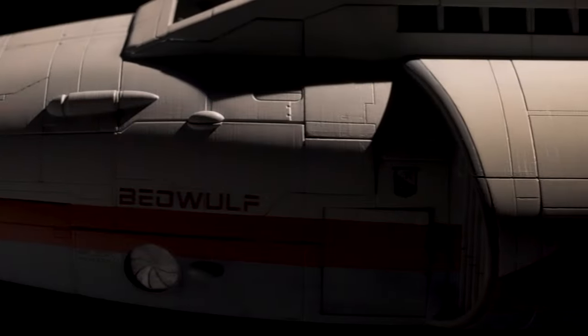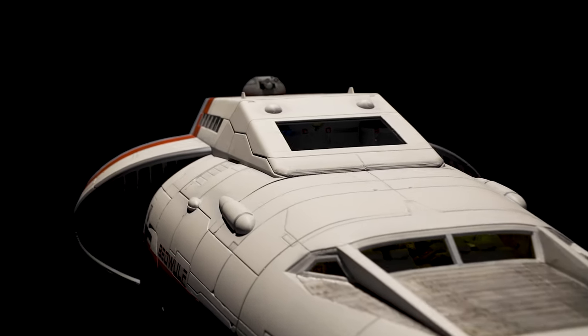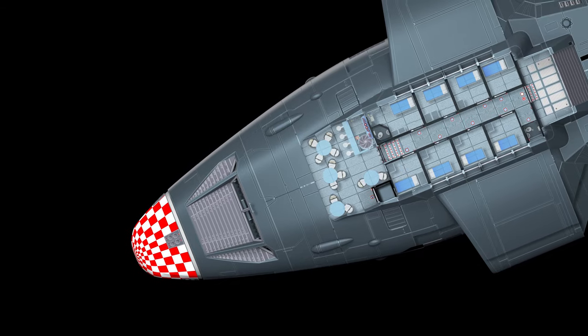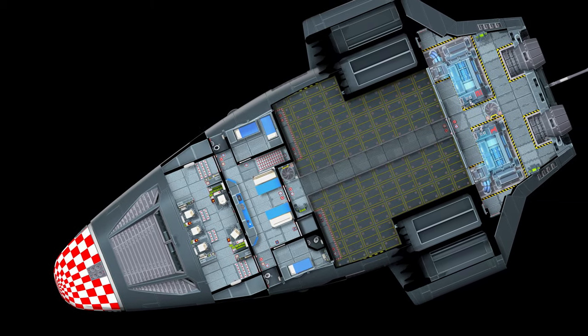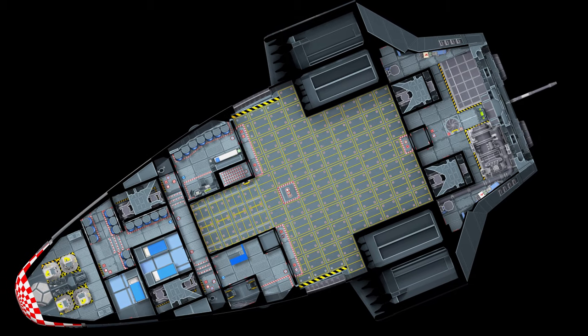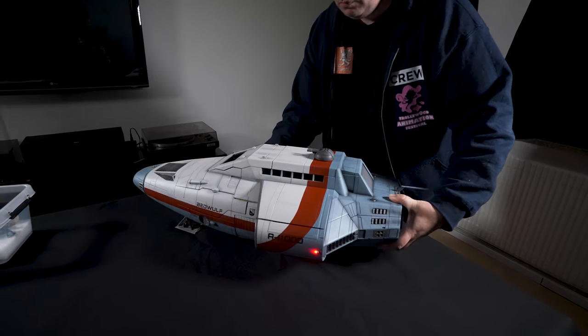We love spaceships, and we're back on Kickstarter with something for every fan of science fiction. Wow your online or real-life gaming group with beautiful deck plans, or blow them away with our full-scale 28mm Beowulf that you can print out on your very own 3D printer. Hi, I'm Ben from Second Dynasty. We make 3D printable spaceships for tabletop gaming and display.